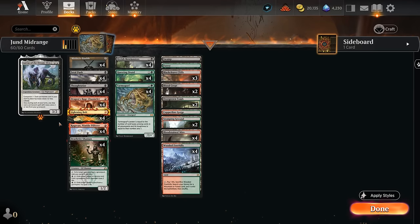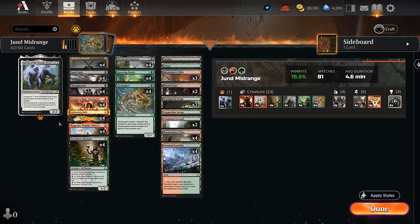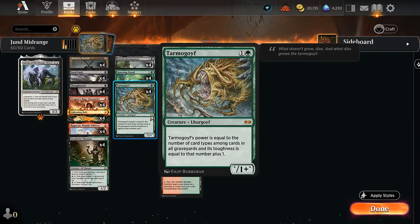Hello and welcome to another Timeless gameplay video. Today we're taking a look at Jund Midrange, which is one of my all-time favorite color pairs and also happens to be doing quite well according to the early stats on the Untapped website. We also get to play with Tarmogoyf, a card that has kind of fallen out of favor in recent years but seems to have found a nice home in this Jund Midrange deck in Timeless.